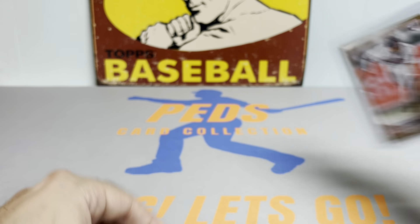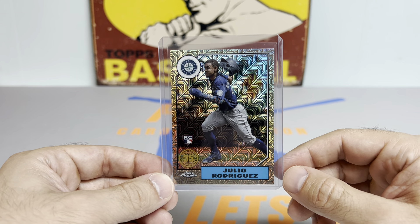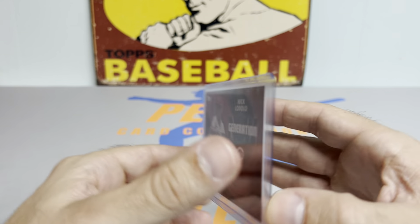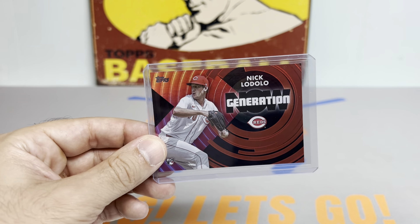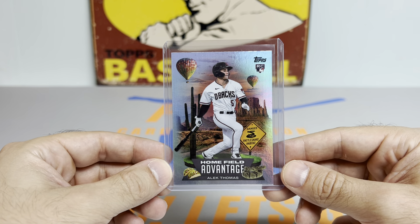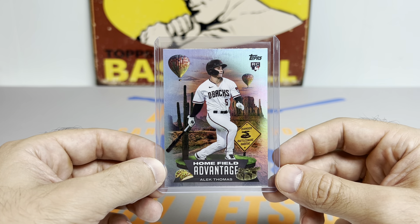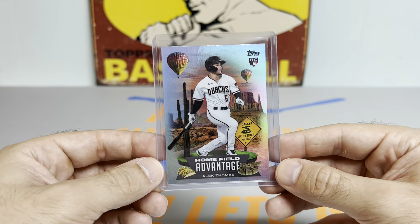Now here are the big hitters — the best cards of the case coming up. We got a J-Rod mojo card, planning on sending this off to PSA, I think this is like a $50 card raw which is pretty insane. Love that pose. Got an O'Neal Cruz rookie debut rainbow foil, a Nick Lodolo Generation Now red rookie card numbered out of just 10 — 6 out of 10, pretty freaking cool — team color match parallel Generation Now. We got an Alec Thomas home field advantage beautiful rookie card, first home field advantage card I've ever pulled — these are case hits, it's like he's in the Arizona desert. All themed to the team — the cactus, rattlesnake, some tacos down below. I might send this one off if it checks out on inspection.